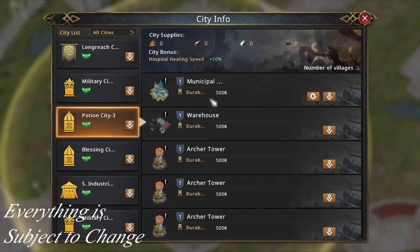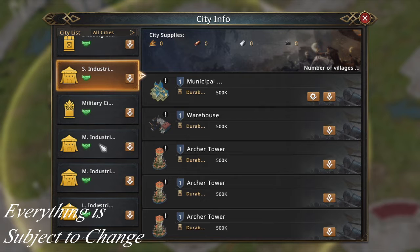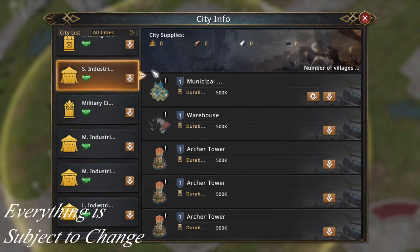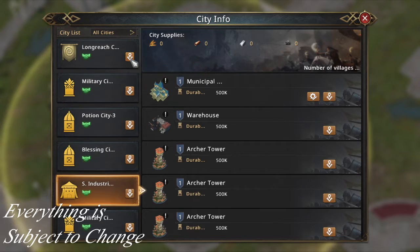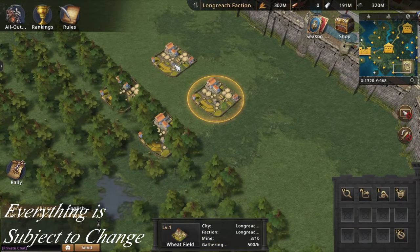Then there's the potion city, which increases hospital healing speed by 10 percent — really good in general. I'm not sure if this also applies to commander healing, but it at least applies to normal troops in case you burn through your 10 million troops you get at the start. Then there is the blessing city, which increases allied total attack, total health, and total defense by 50 percent — a decent chunk, and noticeable when split across maybe 200 accounts. Then there are also industrial cities — small, medium, and large — which don't have special abilities.